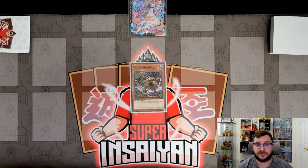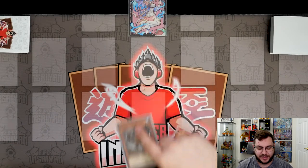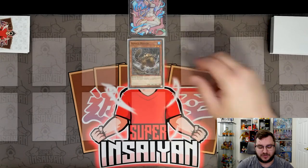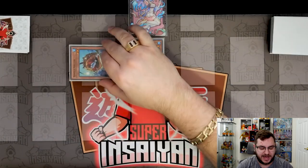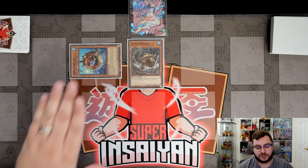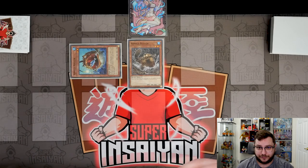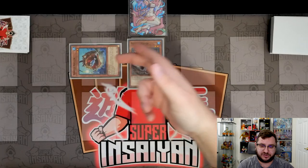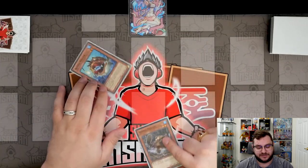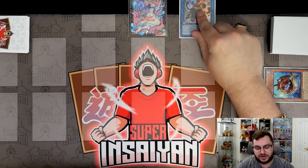This gets us almost the same board as combo one but doesn't use any Sprite names from the main deck. We normal summon Beaver and special summon Nimble Angler using Beaver's effect. Note: you need to play at least two Nimble Angler — the correct ratio is two Angler and three Beaver. With two level-twos on board, we link them into Sprite Sprint.